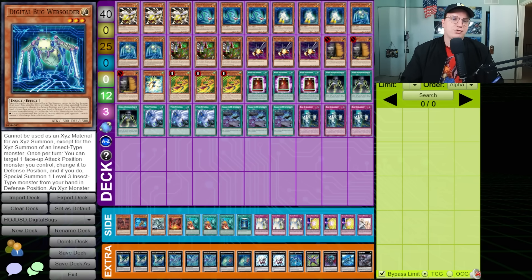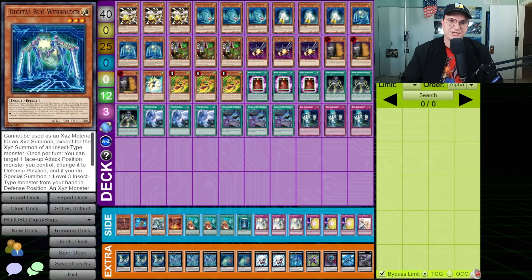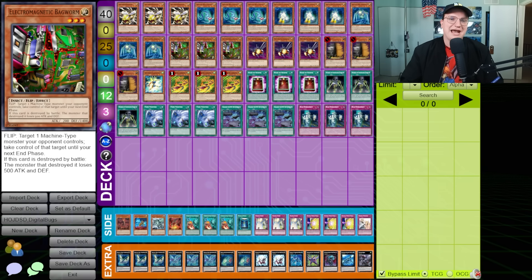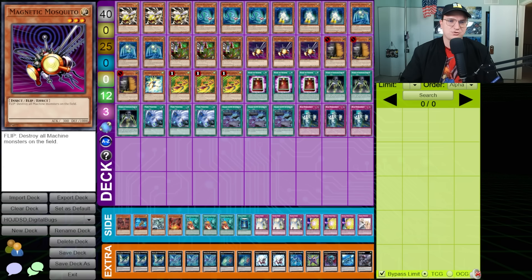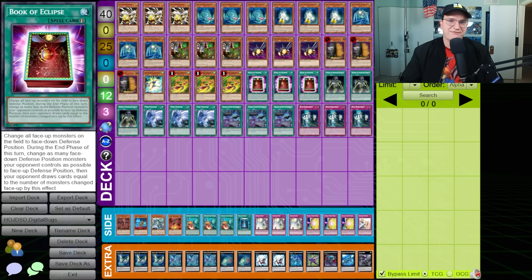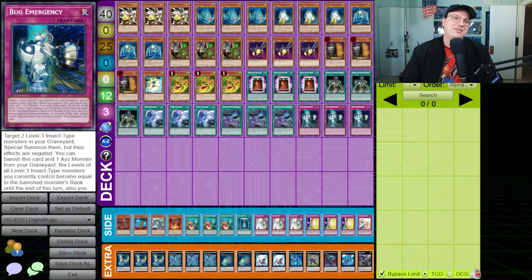I think you are meant to go Web Soldier, target Centibit, Centibit summons Cocoon Denser, Cocoon Denser reborns something from the graveyard to make like two or three Level 3 Xyz monsters on the same turn. If Web Soldier is part of an Xyz monster, the defense of all monsters your opponent controls becomes zero and they get changed to defense. After that, we've got Bagworm and Magnetic Mosquito — which have anti-machine effects that trigger on flip — and then three copies of Maxi, one Takatamborg, three Terrortop. After that, three Book of Eclipse, three Swords of Concealing Light, three Twin Twisters, three Sargasso, and three Bug Emergency.